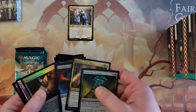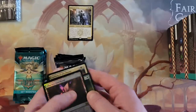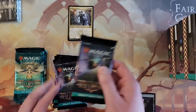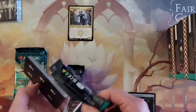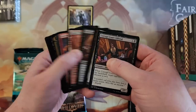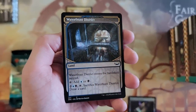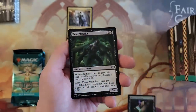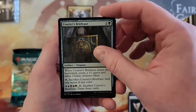We got Obscura Storefront. So the question is: are these randomly chosen, or are they always going to have Riveteer rares inside of them? Waterfront — ooh, so that's the showcase. Kind of cool. I do dig the Art Deco style, I'll admit.